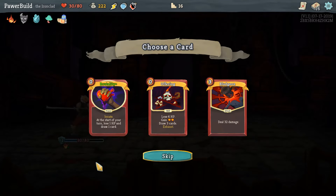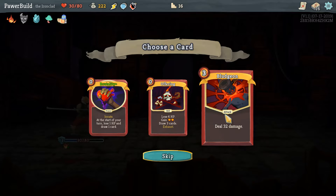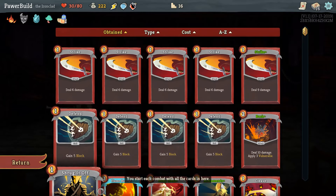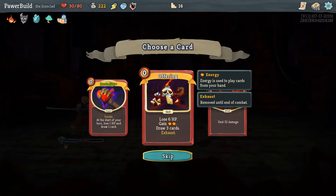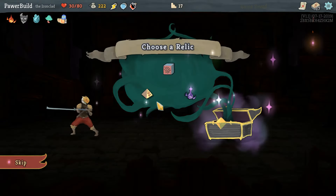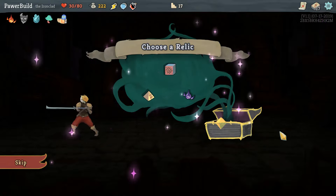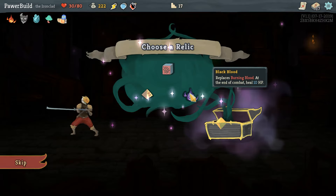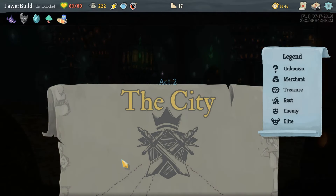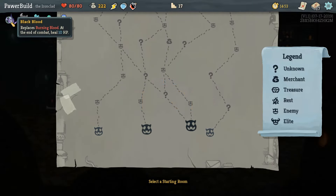Power cards — I think Brutality is kind of neat, Offering is fantastic, and Bludgeon is fantastic. But we're kind of running a bit of a combo here with Body Slam and the blocks and the Trench, so I'm leaning towards the Offering to help get the combo. None of this relic selection is great — Runic Pyramid can be okay if you're doing combo, but I really want an Energy Relic. I'm going to take Black Blood — then I can be a little more risky with my plays. It replaces your starting Relic: you heal 10 between combat instead of only 6.